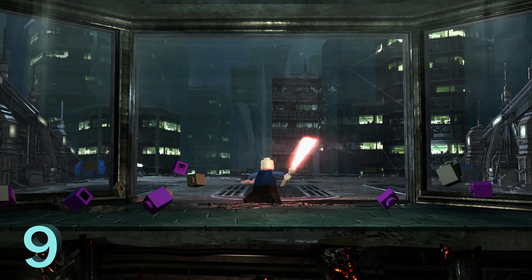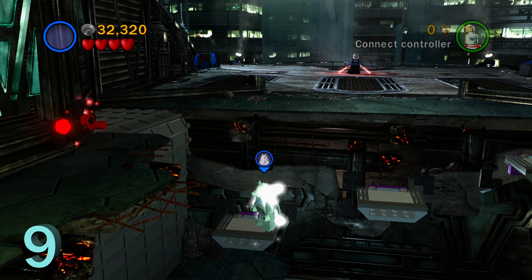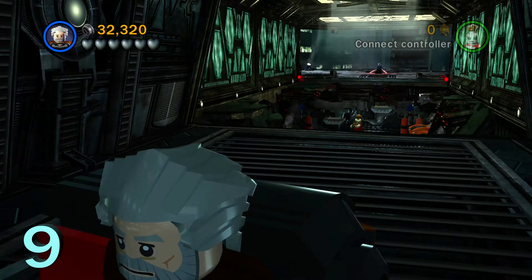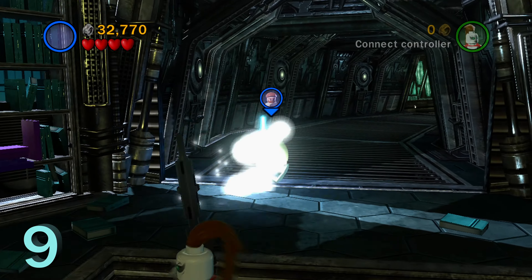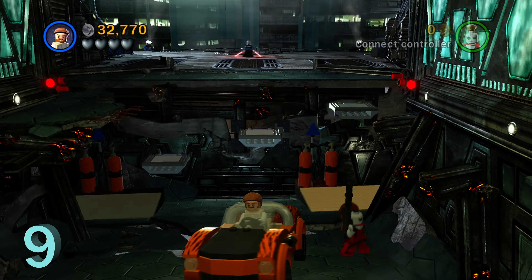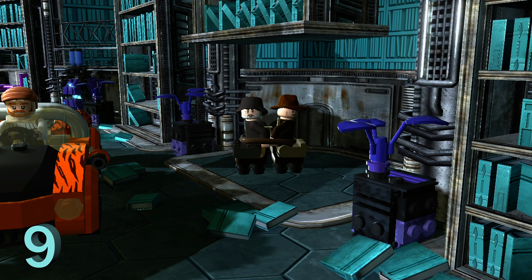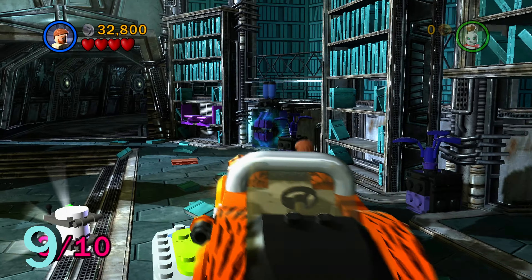For minikit number nine, we're going to progress the level as normal against Ventress. But before you go out and fight her some more, switch to a dark side character and use the force on both the left and right side of this little room — it's going to reveal two different cars. Drive those back to the library room and park them on top of the two platforms. Make sure you don't progress the level further once you get outside, or it'll block this and you'll have to replay the whole level. Once you park both cars, you'll get a nice Indiana Jones 3 Easter egg, and after Indy disappears, you can grab minikit number nine.